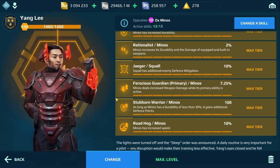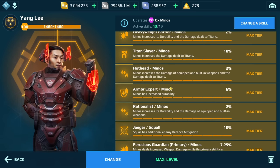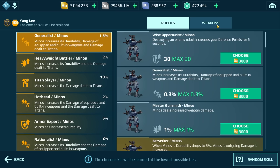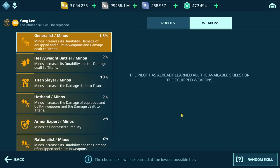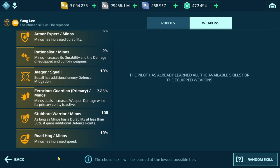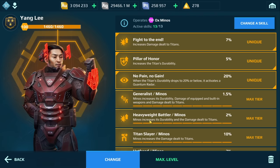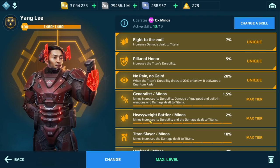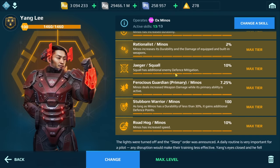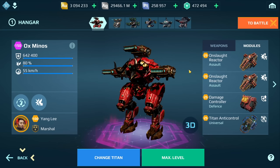One skill that I think players will be curious about — and I was as well — is with the Squall weapons. Because it is a shotgun type weapon, is there shot grouping? I did look at the weapon skills and there isn't. The only skill I saw was the Jaeger. So I would imagine if you're running a Sharanga with Groms, there probably isn't a shot grouping skill either, but I could be wrong. We're going to run a game and see if this build actually works.